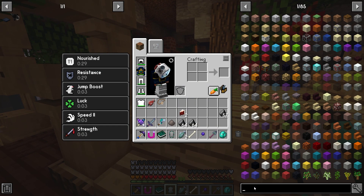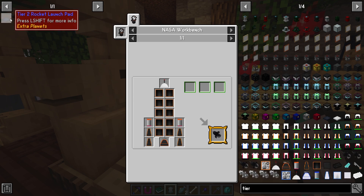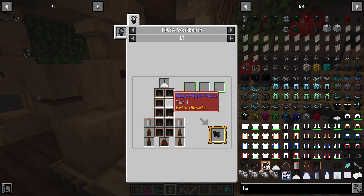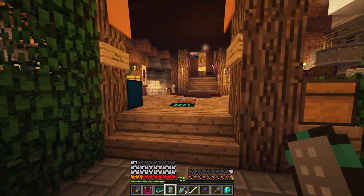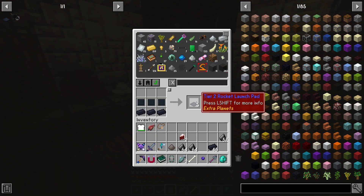Here's the tier four rocket, and right here is the tier two launch pad we're going to need to launch it — it says 'needs to be placed on a tier two launch pad.' This is going to be fairly simple to make, just needing some compressed materials and the actual ingots. The titanium is required mainly for the wing, I think. I literally have everything to make this, and we'll need nine — wait, actually the launch pad is a five by five square, so that's going to need a bit more.